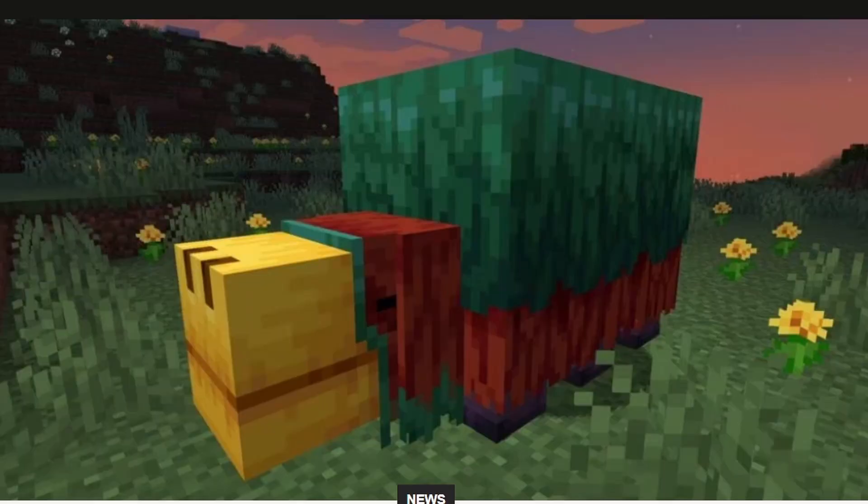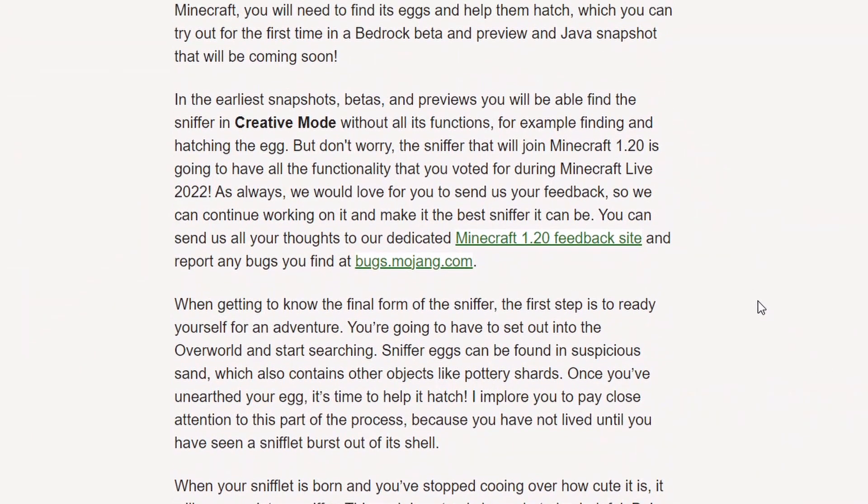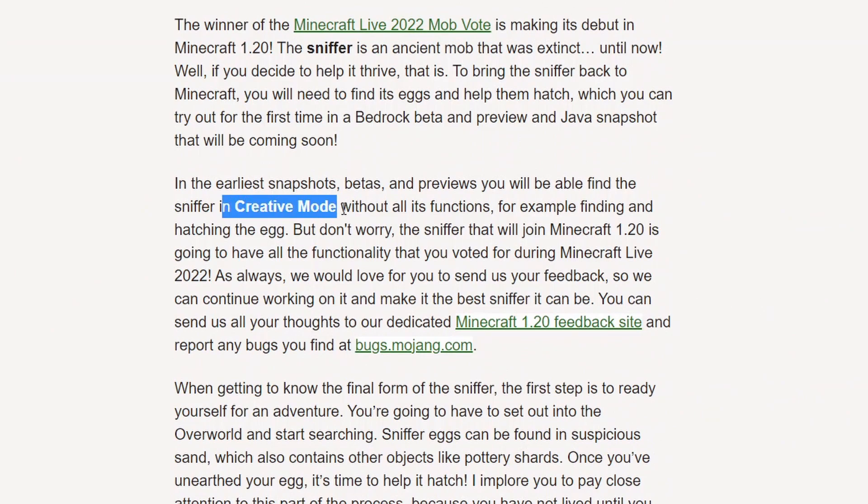Now we'll head over to the blog post and have a look at this. Scroll down here. Firstly, it says it will only come into creative mode, so you won't be able to find it in the actual game. It's only accessible through the creative menu.